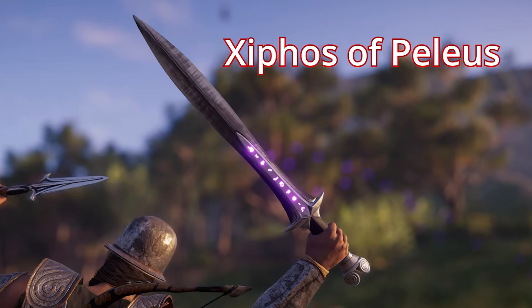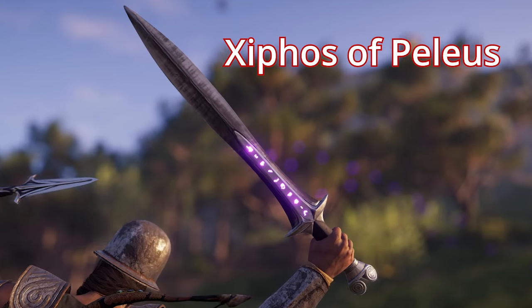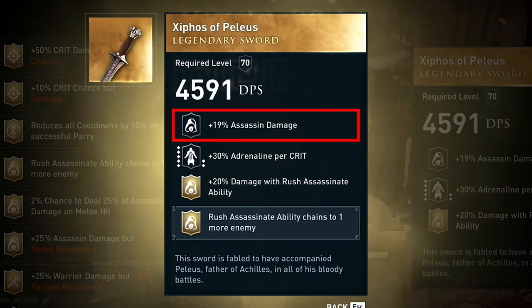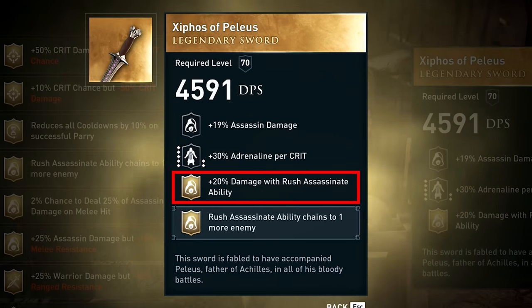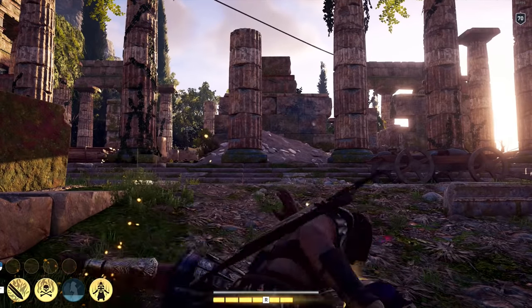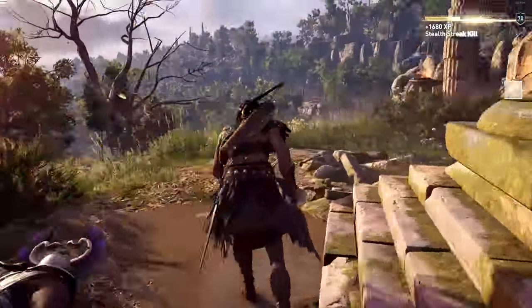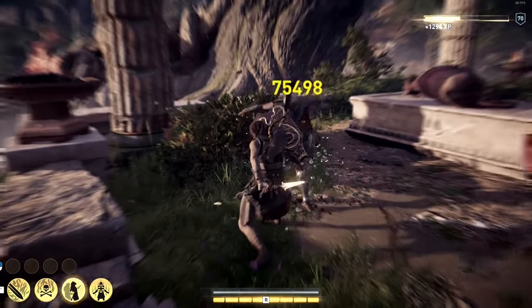The second legendary sword is the Xephos of Pelissus. You get this sword by looting a legendary chest located on the island of Kos in the fort of Artemisia. The primary perk is assassin damage, the secondary perk is adrenaline per crit, and the legendary perk is 20% damage with the rush assassinate ability. This legendary perk is great for assassins because rush assassinate is one of the best abilities, and getting that 20% damage boost helps tremendously.